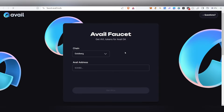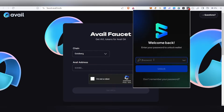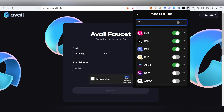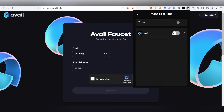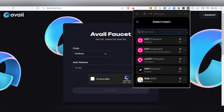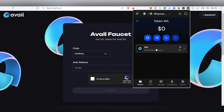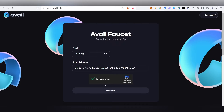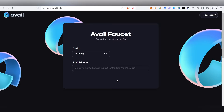Before minting, we need the Avail faucet. Click on the faucet page, then open your wallet and copy your address. In your wallet, click the three bars at the top, scroll down, select 'Manage Token,' and type 'AVL' to find the Avail token — enable it. Then click 'Get Address,' select Account One, and copy the address. Paste it on the faucet page, complete the 'I'm not a robot' check, and click Get AVL — you'll receive testnet tokens in your wallet.